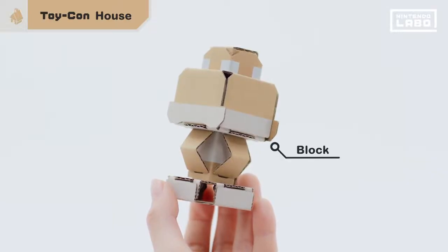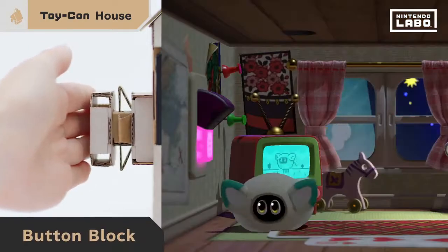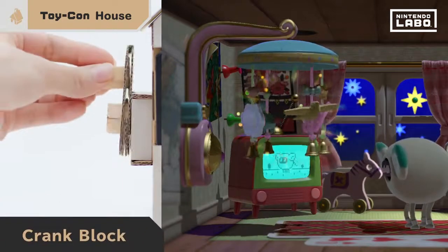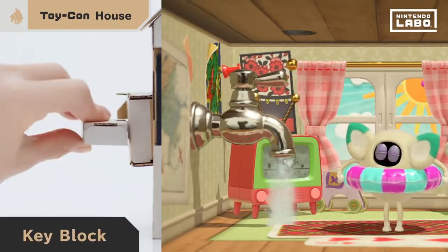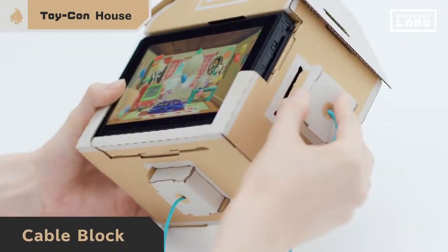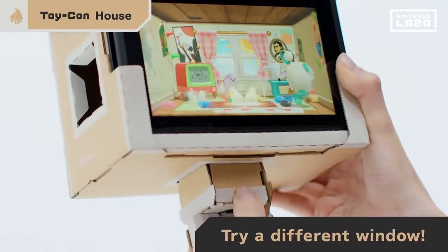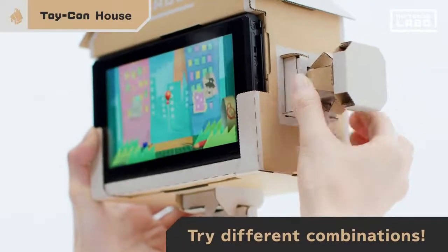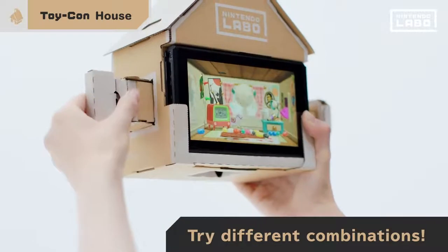Grab hold of these blocks and stick them through the windows to make an impact. The button block — it's night time now. The crank block — it went to sleep. The key block — the room's flooding! The cable block — they're connected? If you change windows, the effect will change too. And if you combine different blocks, the room changes. The Toy-Con House is full of mysterious mechanisms.